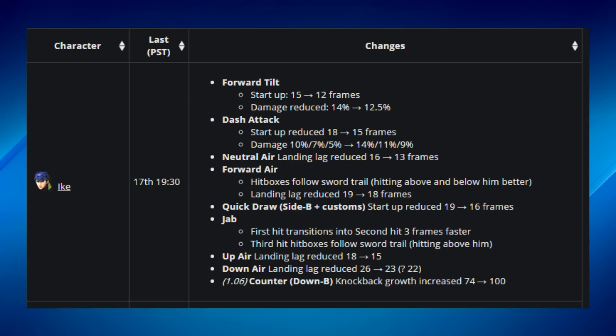Ike received a lot of buffs. His forward tilt startup changed from 15 frames to 12 frames, which means it's considerably faster. His damage was reduced from 14 to 12.5, so they made the move faster but a little weaker, which is a fine exchange. A tilt doing more than 10 damage is more than reasonable, and Ike has sword range — what he needed was speed.